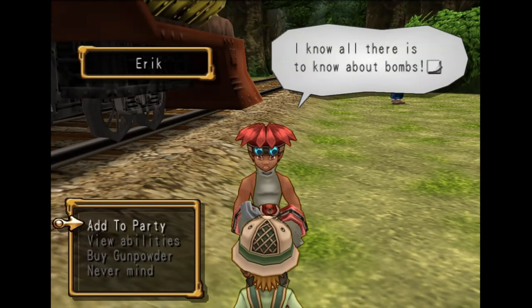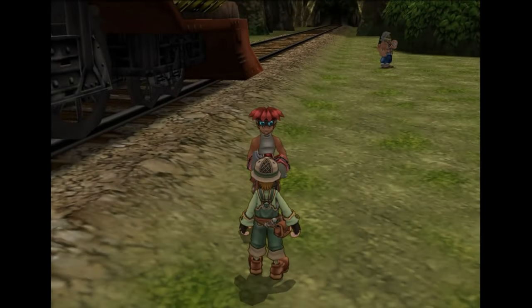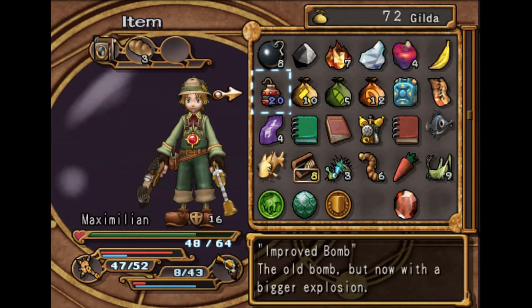If you go up to Eric — he's available in chapter 2 — you can add him to your party. He'll make bombs, and these are actually very useful for progressing through floors early on with Monica.